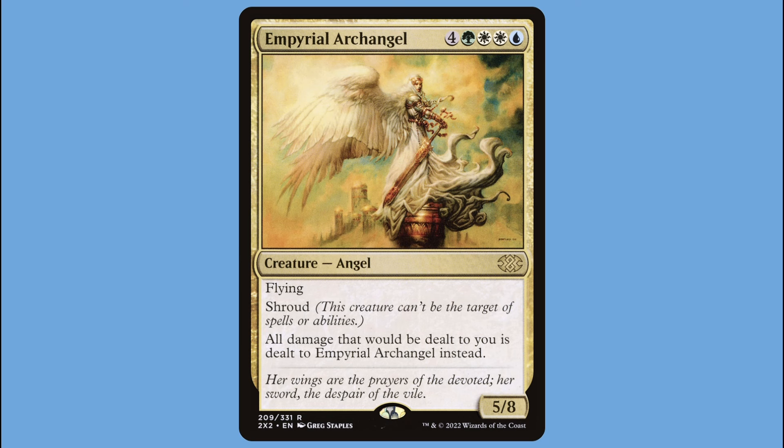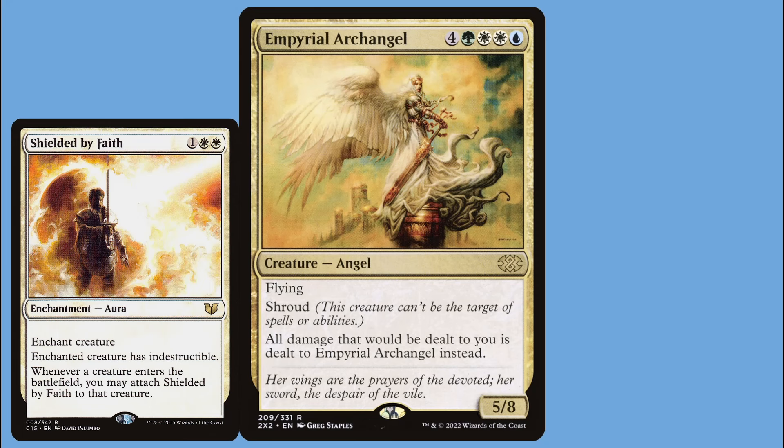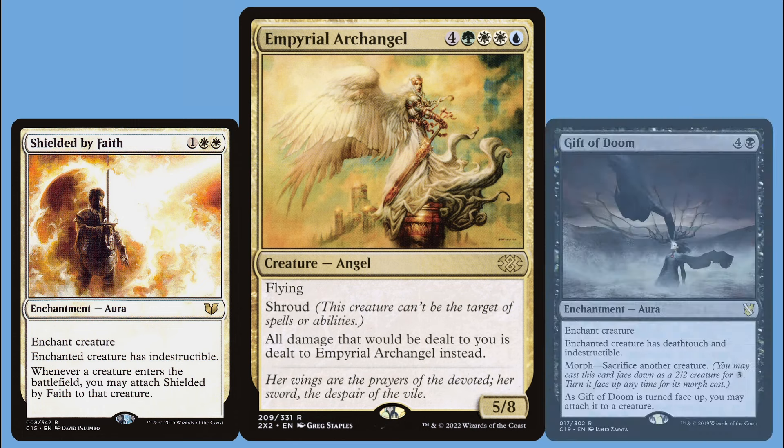We do actually have a way to sneak some buffs onto it without targeting it, and that comes in the form of auras — but not auras that we cast. When you cast an aura, you have to choose a target for it to enchant. What we need is auras that attach themselves to a creature without any targeting required. Shielded by Faith must have a target when initially cast, but afterward, whenever a creature enters the battlefield, we can move it onto that creature without targeting — meaning we can sneak it onto Imperial Archangel when it enters. Another one we can use is Gift of Doom: cast it for its morph cost, sacrifice a different creature to flip it, and then attach it to a creature we control.